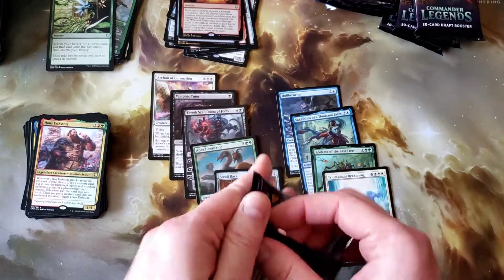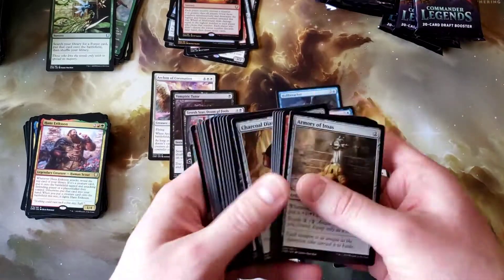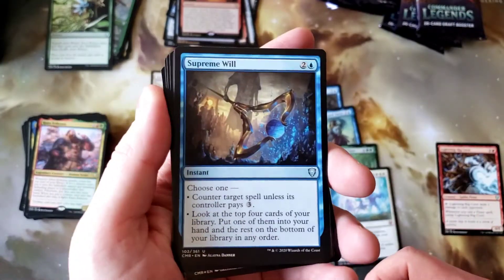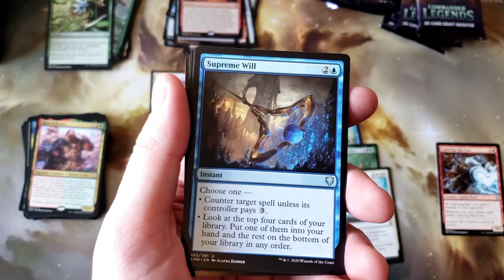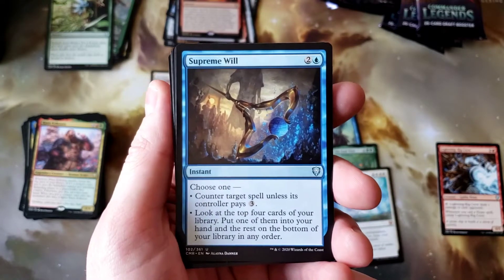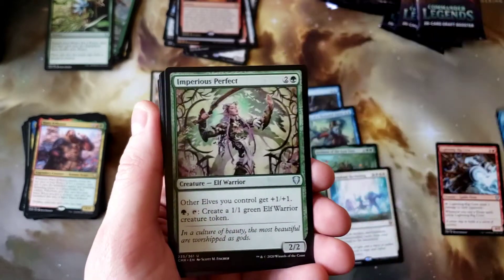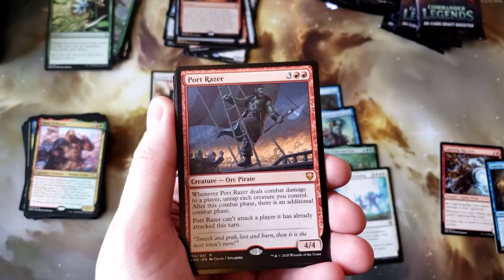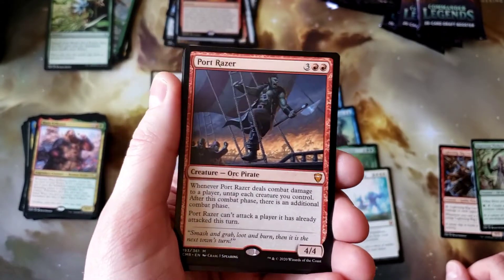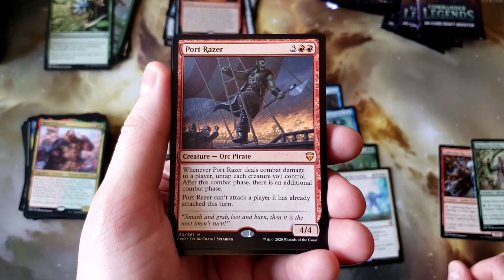So far: first box, I call that a definite winner. Second box has been solid. Lightning Rig Crew, Supreme Will. I really like these cards that give you multiple choices of what you want to use them for — just a complete utility card. Imperius Perfect and Port Razer for another Mythic. Really cool card — I think that's a really strong effect. If I played more red I'd have fun with it, especially with something like Lightning Greaves attached.